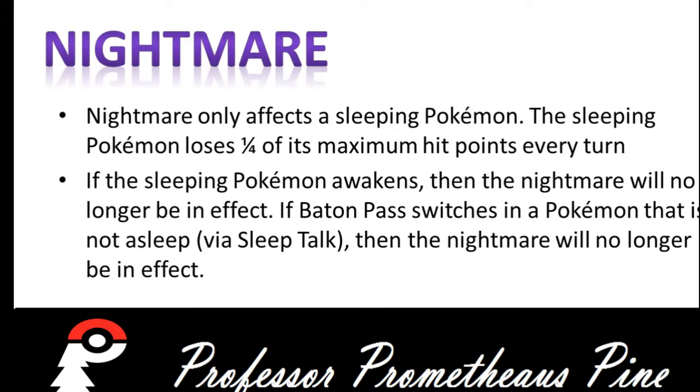On to Nightmare. Nightmare only affects a Sleeping Pokemon. The Sleeping Pokemon will lose a quarter of its maximum hit points every turn. You could look at it as an equivalent to the move Curse — they both inflict a quarter of the opponent's hit points every turn, whereas Nightmare only does it while they're asleep, and with Curse, you lose half your own life.